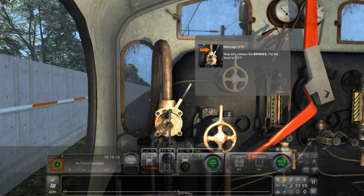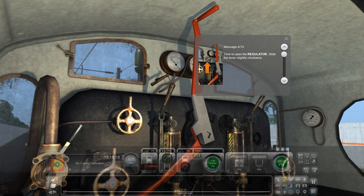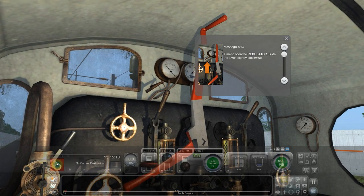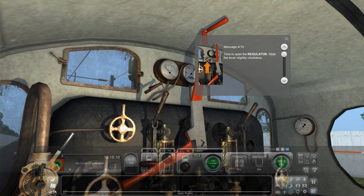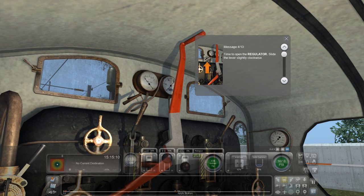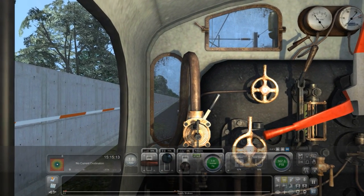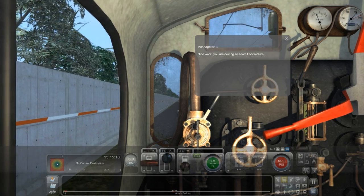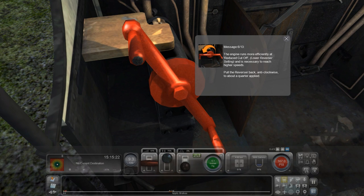Okay, so it's supposed to be off — okay, cool. Time to open the regulator — slide the lever slightly clockwise. Well, I'm guessing that's slightly clockwise. That's all the way clockwise. Okay, we'll just do it to about 40 percent or whatever it wants us to do. I already kind of know how to do this, actually. Nice work — you are driving a steam locomotive! Well done. The engine runs more efficiently at reduced cutoff — lower reverser setting — and is necessary to reach higher speeds. Pull the reverser back anti-clockwise to about a quarter.